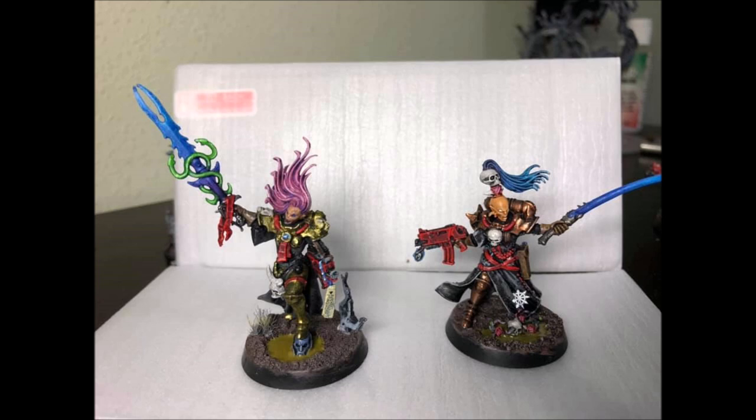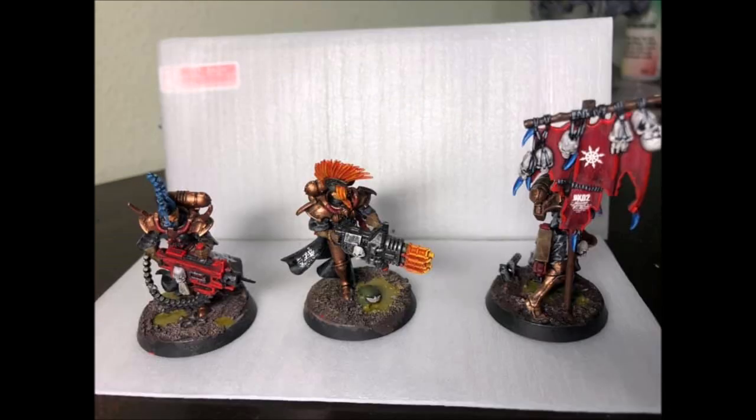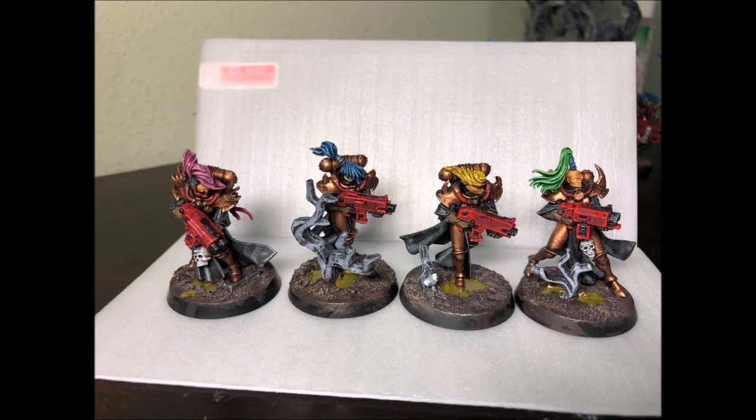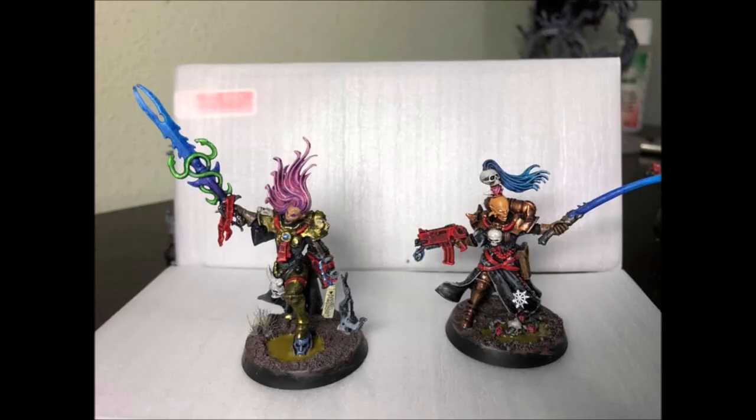The problem with these models for certain armies is that some factions only really operate in one phase. This is tricky for Guard because traditionally we've been a shooting army. Outside of the shooting phase, we've got the assault phase — Bullgryns and priests — but the psychic phase is still a pretty weak phase for Guard. Our psykers are overcosted; the Primaris Psyker is okay, but for 40-odd points for a single psychic power it's not ideal. Most of the time you just want to put down Psychic Barrier or Night Shroud.